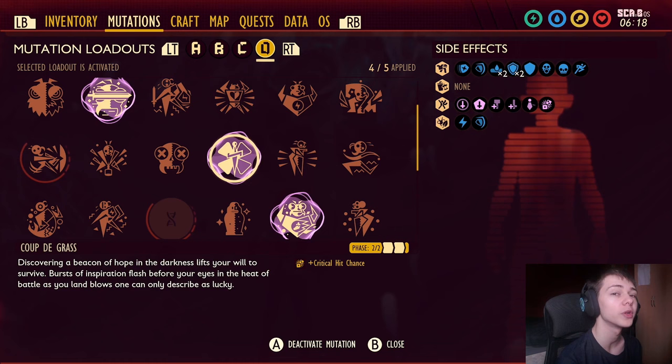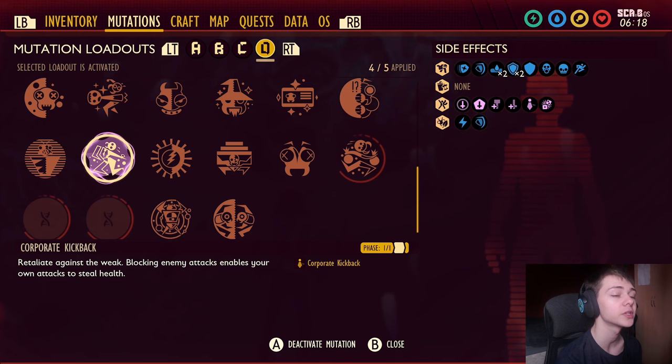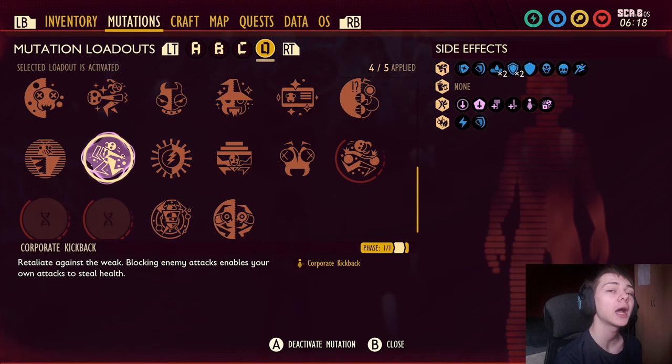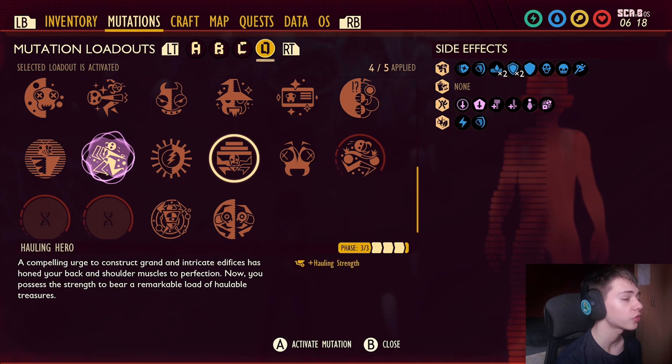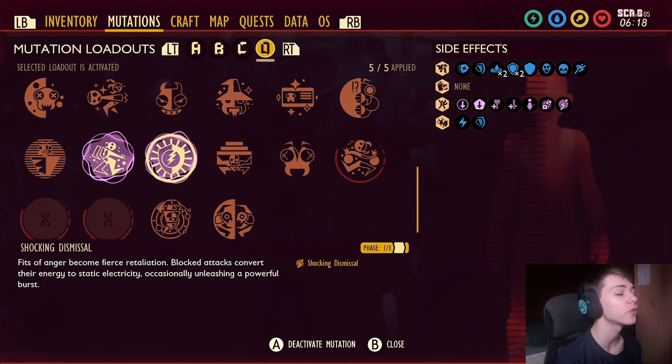Spice Safety increases your defense against all of her attacks. Corporate Kickback makes it so when you parry, you get the ability to lifesteal sometimes — about a 5% chance, but it bypasses all of her healing debuff effects, making it one of the best mutations to have. For the fifth and final mutation, I'm running Shocking Dismissal, which gives an electric attack after parries and is really powerful. In terms of other mutations you could use, Trapper Peeper works if you have it at stage 3.